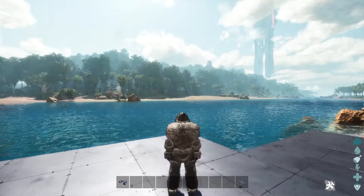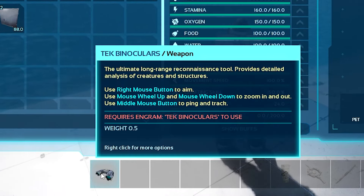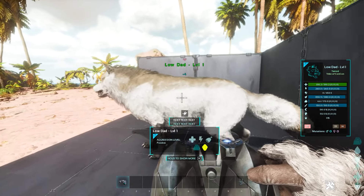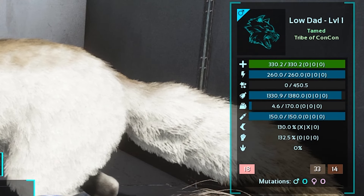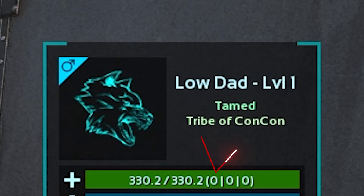In my previous video, I used a special tool called the Tech Binoculars. And when you use these while looking at a dinosaur, you will see all of their stats. For example, if we look at the very top row, we get 330 health. Then there's a zero, which is its base stat, and then a second zero, which is its mutation count — or how many mutations it gets.